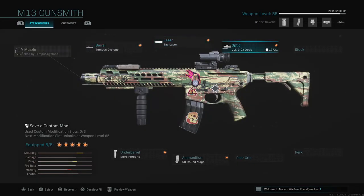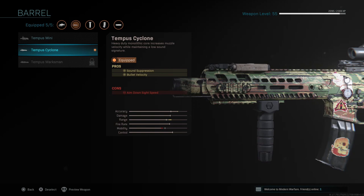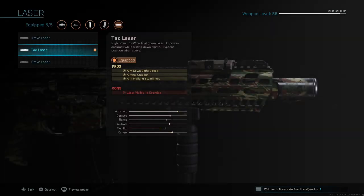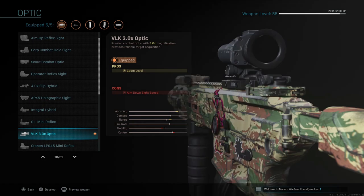My secondary weapon is the M13 assault rifle. I have the Tempest Cyclone barrel, which has a suppressor built into it — sound suppression and bullet velocity are pros, and aim-down-sight speed is a con, which is pretty traditional. I also have the Tack Laser, which I like because it's not visible when you're just walking around, but as soon as you aim down sight it activates and helps me aim at medium-to-long distance.